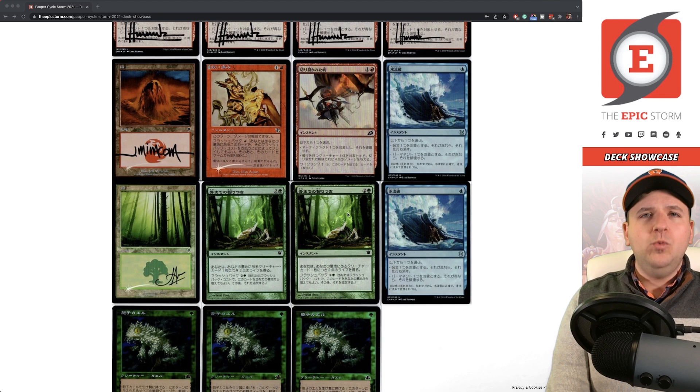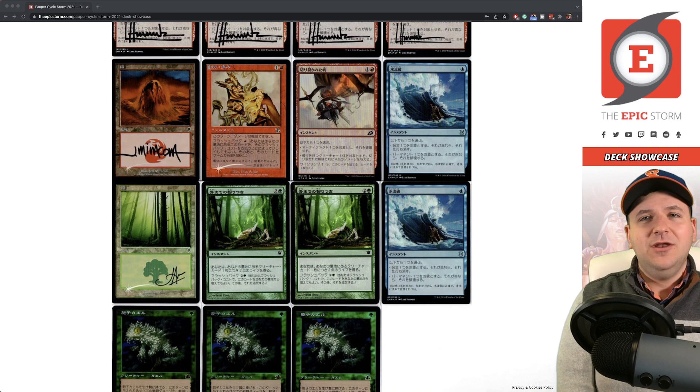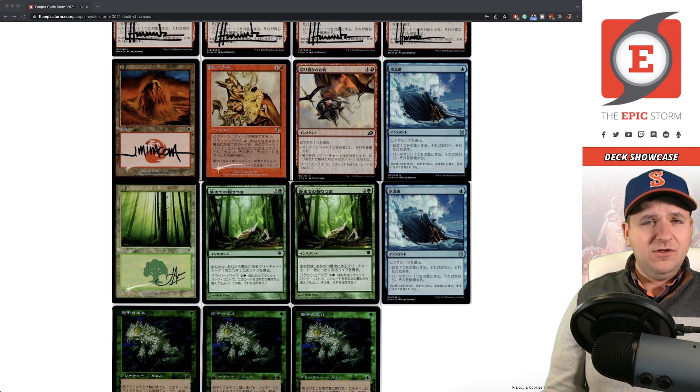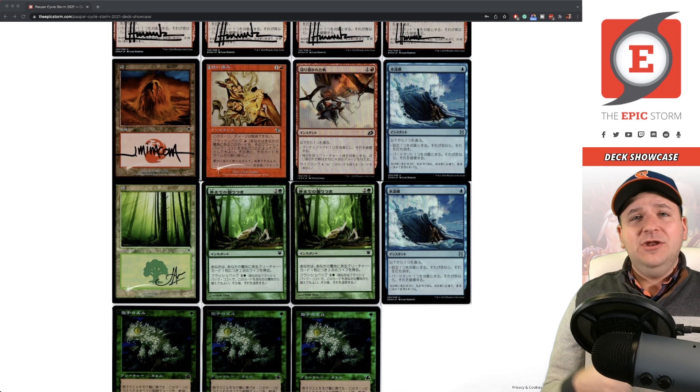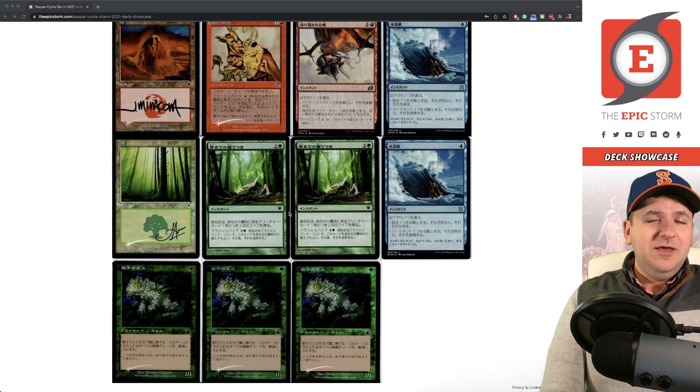Gnaw to the Bone — I tested Weather the Storm for a long time versus Gnaw and originally thought Gnaw was too clunky at three mana. But I found Weather was awkward because against burn decks I was casting Dark Rituals just to increase storm count to gain some life. With Gnaw to the Bone you're never put in that position — it rewards you for your typical play pattern of just cycling, cycling, cycling, and eventually casting the spell to gain 16 life without burning other resources. Gnaw to the Bone is just terrific.